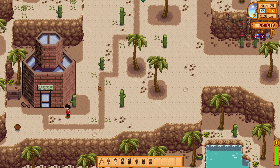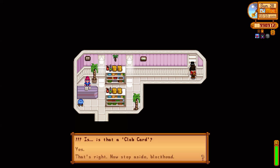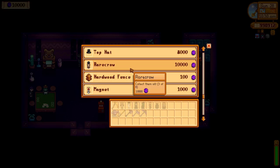You will be able to find another rare crow up in the desert. You need to unlock the bus by either completing the community center bundles or buying the JoJo membership. When you come to Sandy's shop, there will be a bouncer guarding an entrance to a back room — this is the casino. Once you've completed the mysterious Qi's quest, you will get a club card. Give this to the bouncer and you will gain access to the casino. Play some of the mini-games and save up 10,000 casino points, which is how much it costs to get the rare crow.